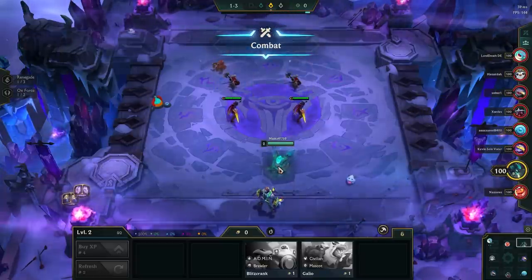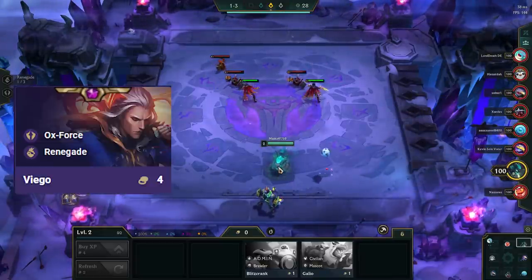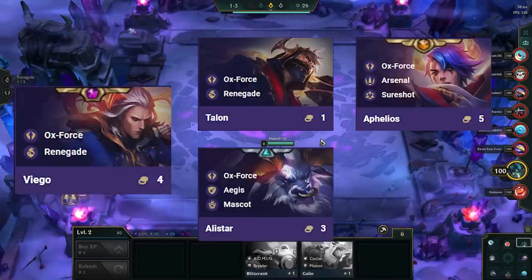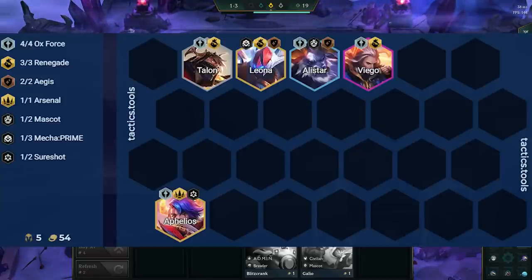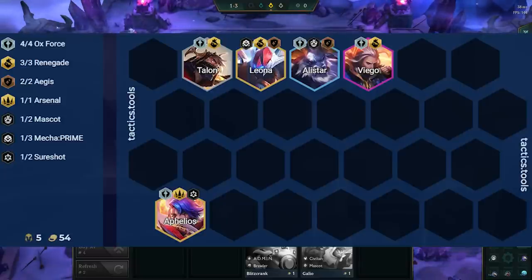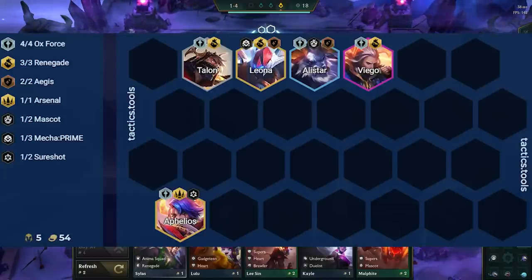The end game board for this comp has 5 core units: Viego, Talon, Alistar, Aphelios, and Leona, which give you 4 Oxfords, 3 Renegade, and 2 Ages. Alistar and Leona provide great frontline and good CC, along with Aphelios, who you should always have Binding Eclipse on to give Viego and Leona time to pick up kills.